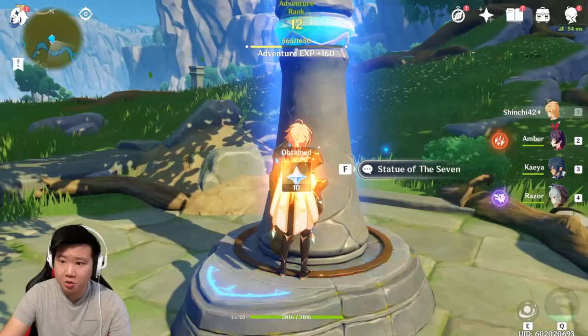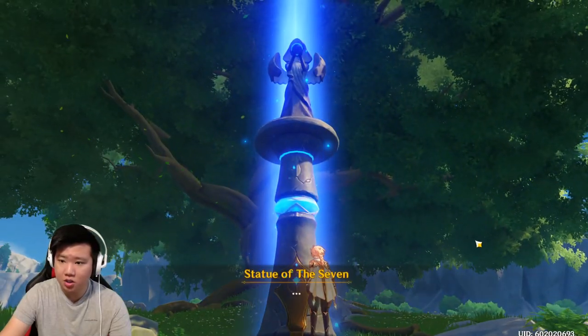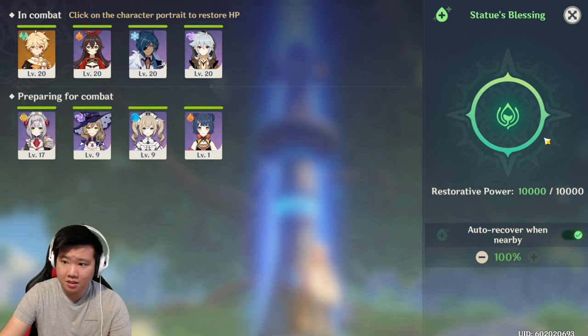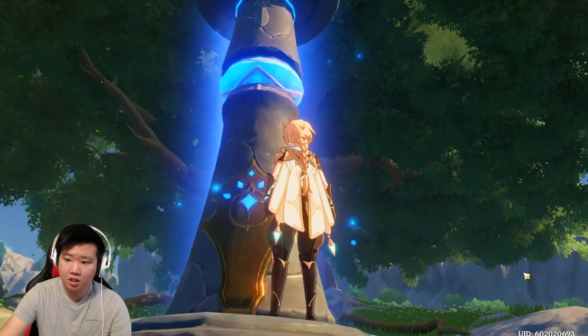Our characters have healed as well — you can actually do some healing at the Statue of the Seven, I think it's called the statue of the blessing. You can recover and heal your characters here. There's also auto recovery when nearby — it's set to 100 for me, so make sure you check that setting.